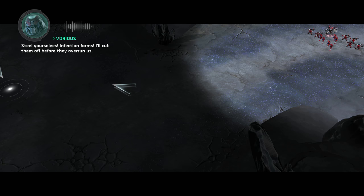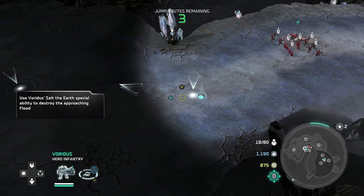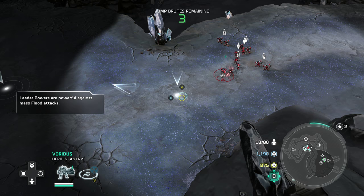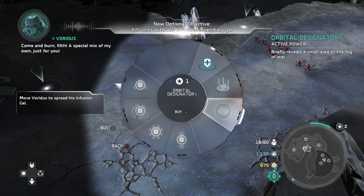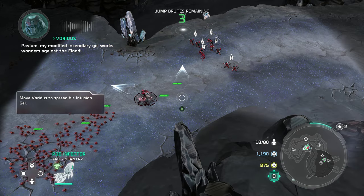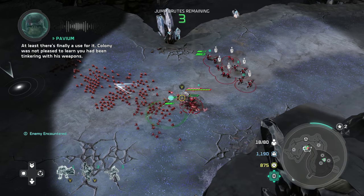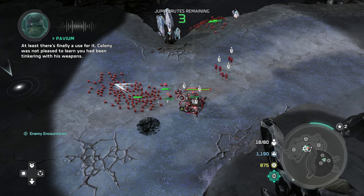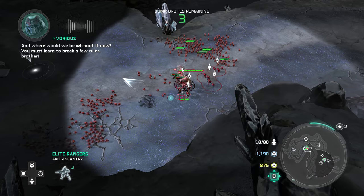Steel yourselves — infection forms! I'll cut them off before they overrun us. I'll start spreading my incendiary gel to head them off. Stand back. Come and burn, filth. A special mix of my own, just for you. Pavium, my modified incendiary gel works wonders against the Flood. At least there's finally a use for it. Colony was not pleased to learn you had been tinkering with this weapon. And where would we be without it now? You must learn to break a few rules, brother.